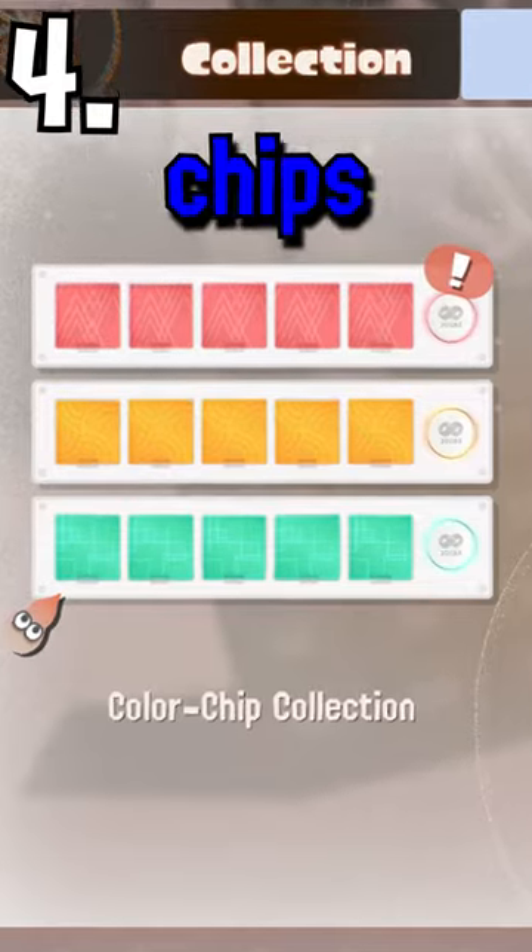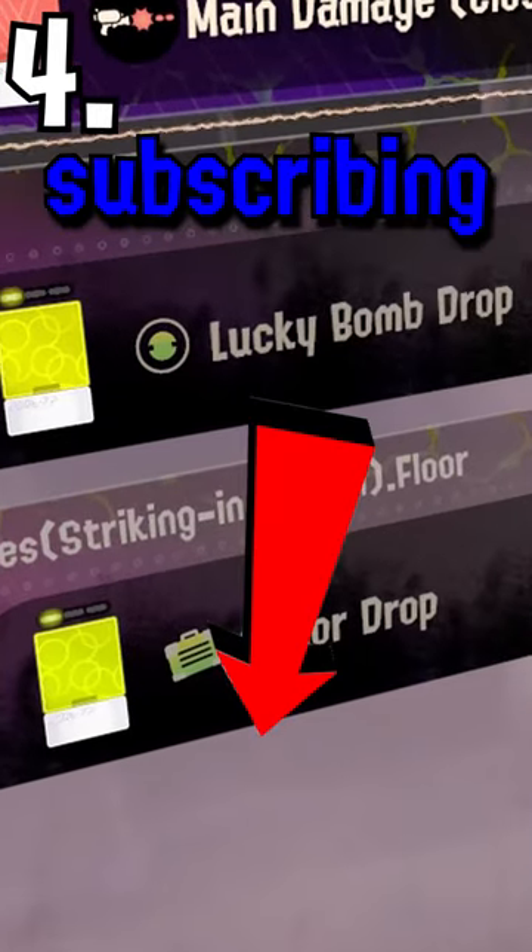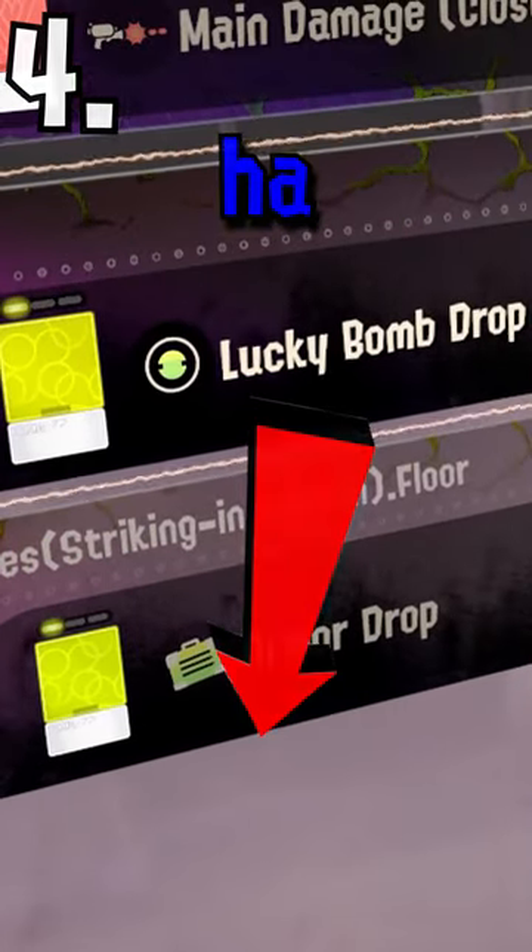Lastly, there's the color chips. These things can power up your main weapon, speed you up, or drop items on the floor like it's Christmas day. The Lucky Chips are clutch. Almost as clutch as you subscribing to the channel. Please?